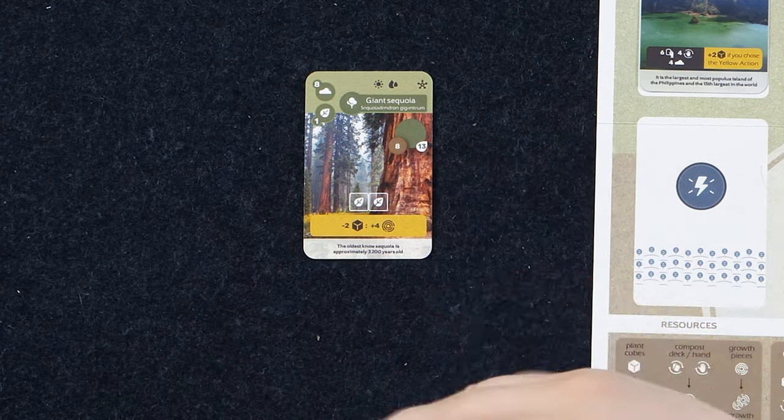Scrolling down on the card, you'll see the little square areas where low-lying shrubbery or plant cubes are placed when you gain those resources. These are resources you can spend for more actions, but also points at the end of the game. I have a bright yellow ability here — that ability triggers whenever I or any opponent takes the yellow action. This one specifically makes me pay two plant cubes from any card to generate four growth, which is fantastic considering the Giant Sequoia is slowly reaching for the sky.